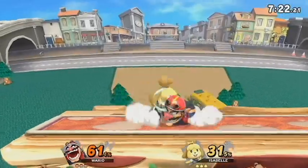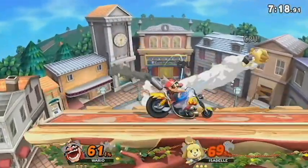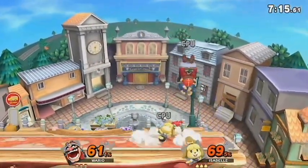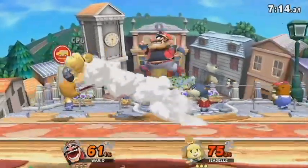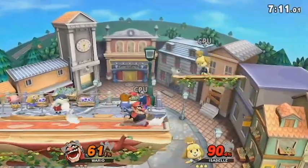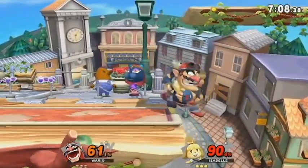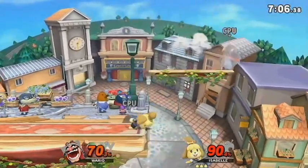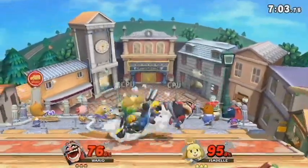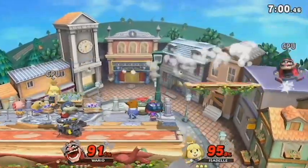In the first round of stage banning, Team 1 will ban one stage. Team 2 will ban two stages from the remaining four. Team 1 will then ban one stage from the remaining two stages, leaving only one left. This remaining stage will be the stage for the first round. Once stage banning has been completed, Team 1 will select their character and inform Team 2 of their selection. Team 2 will then select their character.